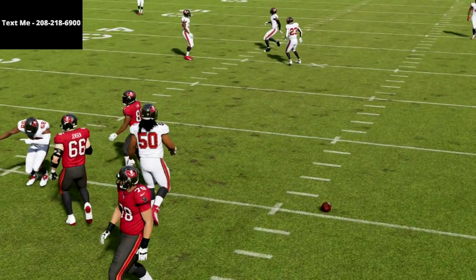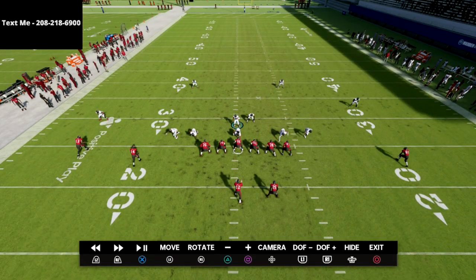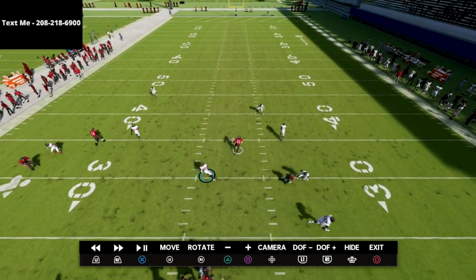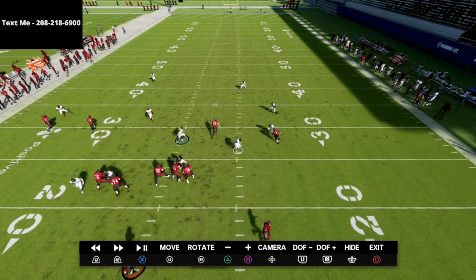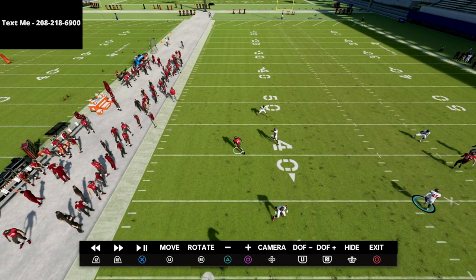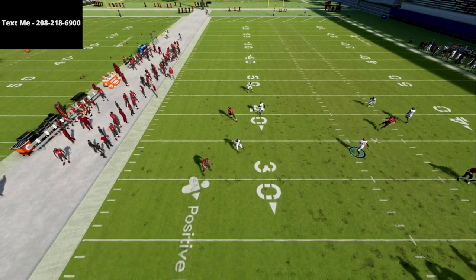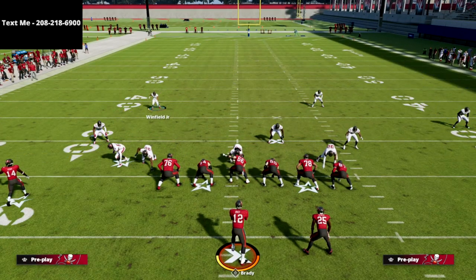If we go into instant replay and look at the coverage, you'll notice the tight end corner route is no longer an option — the match defense takes that away very well. The quarter flat does a good job there. The three-rec hook defender takes the running back to the flat, taking that away. The other corner route has man coverage going in that direction to make it a difficult throw, and you have soft squat logic there as well.